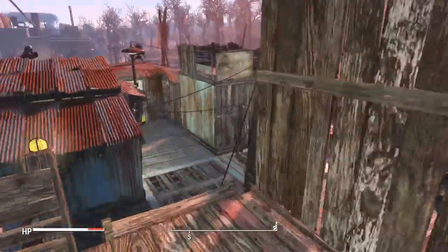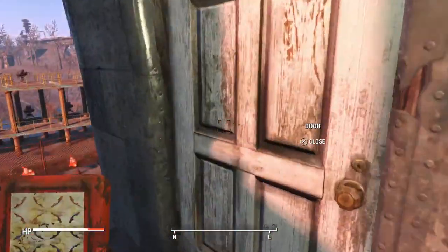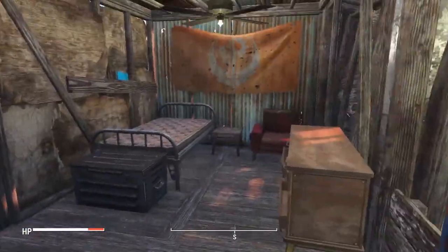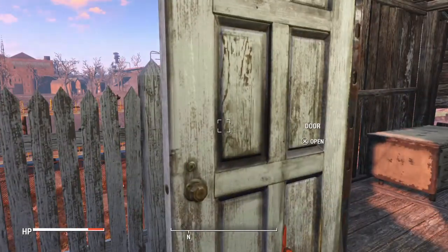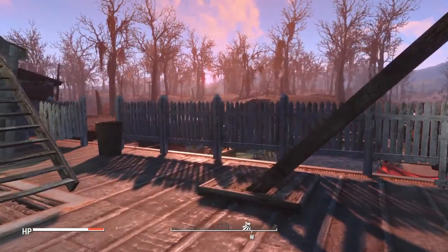I guess this can be like a lookout's house. And this right here is a Brotherhood of Steel lover's setup. I guess they're not welcoming at the Slog — they shouldn't be here.